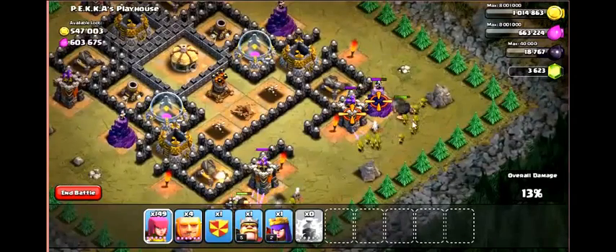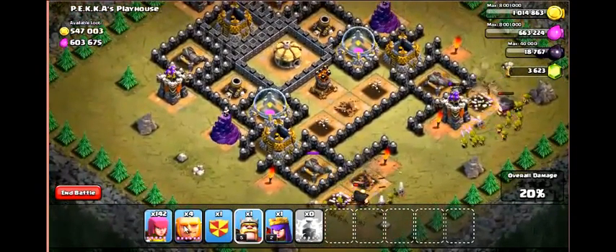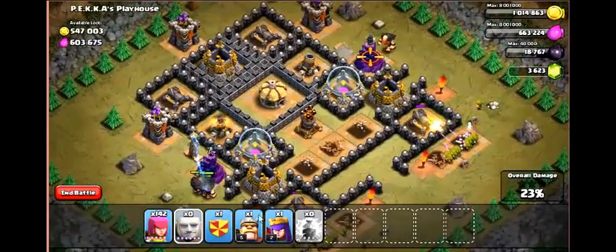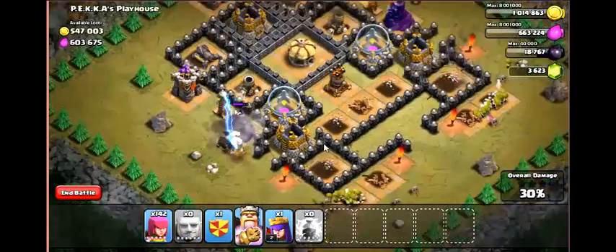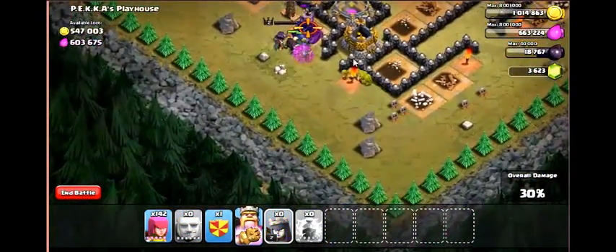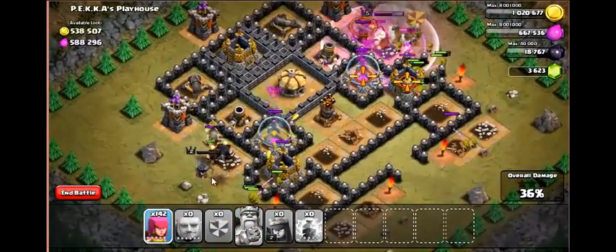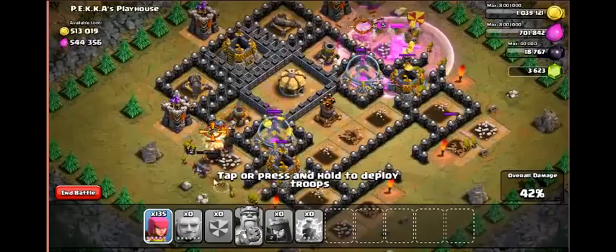Okay, sorry, I just had to throw some Mortal Kombat in there. The first thing I did was I dropped four lightning spells on the mortars, and now I'm placing down two giants on each Wizard Tower so they can get the Wizard Tower and Archer Towers. That one I messed up and put three on, so I made up for it by putting my Barbarian King down there.